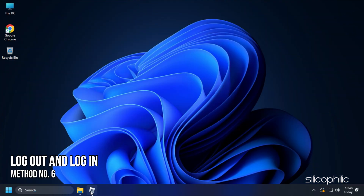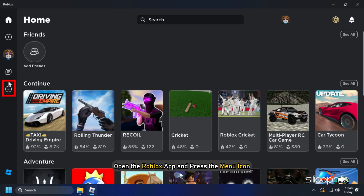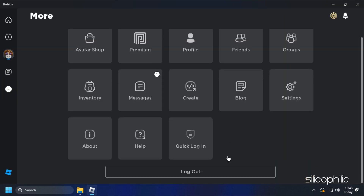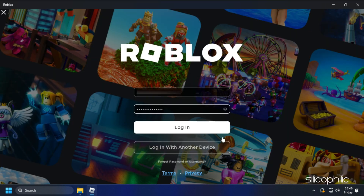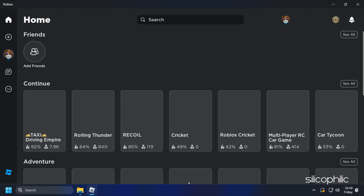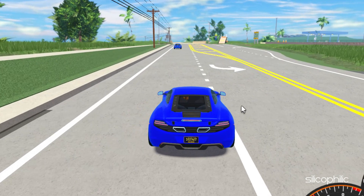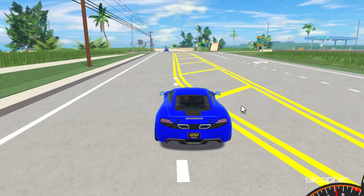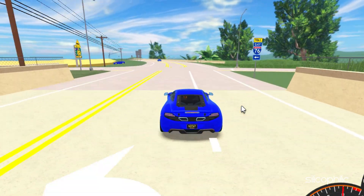Method 6. Try logging out and signing back in on your Roblox account. Open the Roblox app, press the menu icon, scroll down, and select the logout option. Log in again and see if the error is fixed. Also, make sure to only log in from one device. If you are logged in on multiple devices, log out from the other device and see if that fixes the issue.